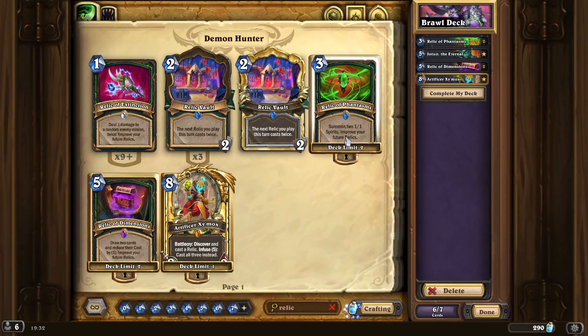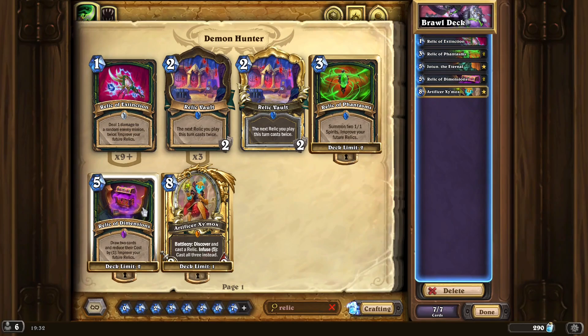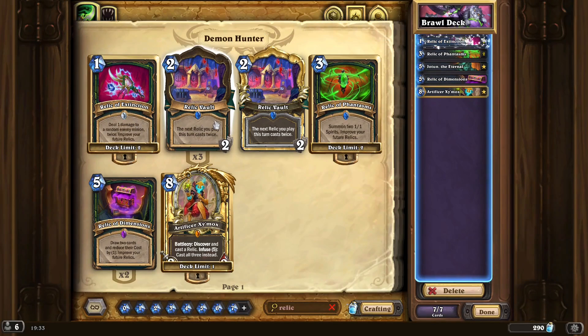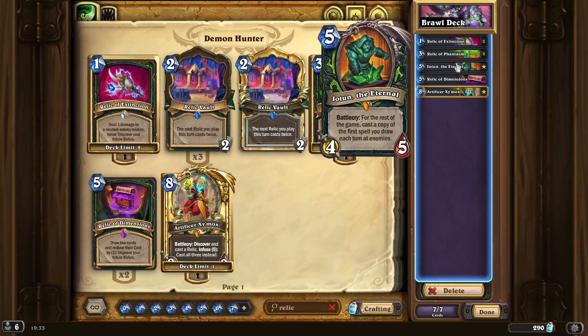We don't have all our cards though. Which relic do I want the most? Relic of Dimension is probably the one we want the least. We don't get double relic. But I kinda just want to do this so I can get this guy out and get free portals every turn.